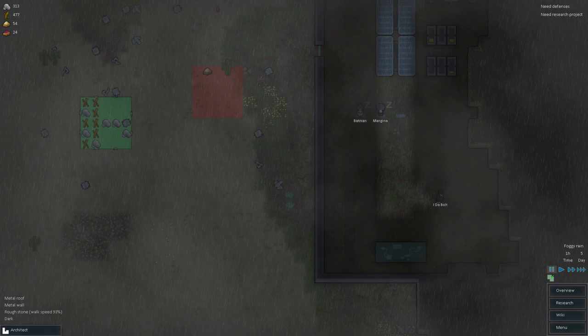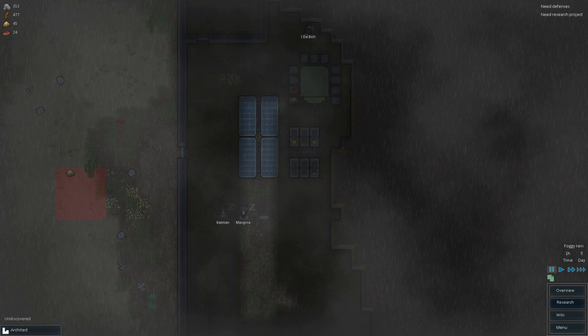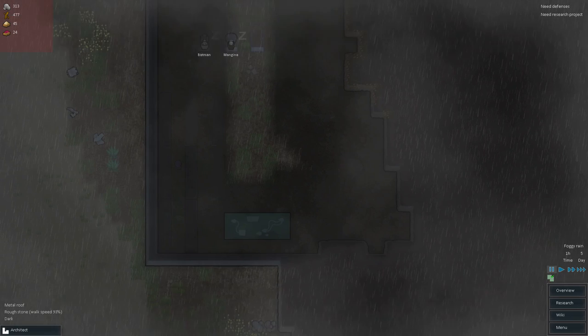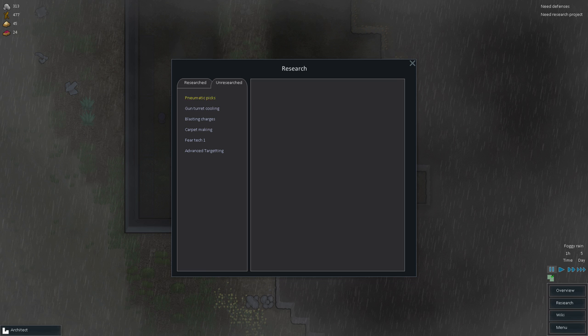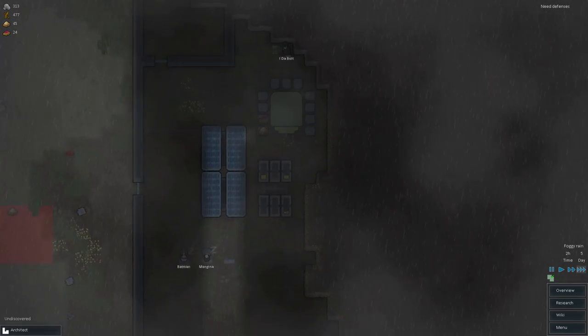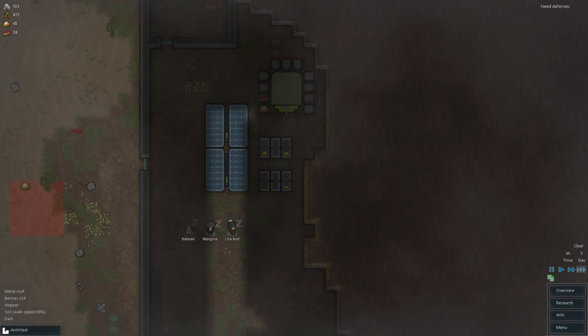Welcome back to Falcon. Let's go down past the game here — we need a research project. You-to-bolt is apparently overachieving, being a complete badass in terms of researching for us. After that, let's go ahead and go with the pneumatic picks essentially, and get that going as well — it'll help us out with our future mining projects.